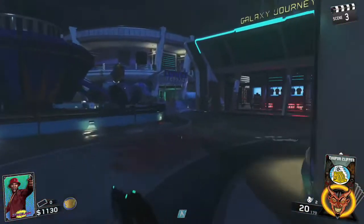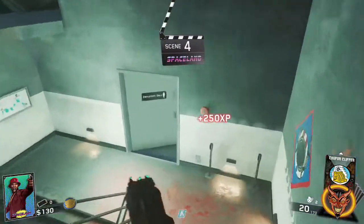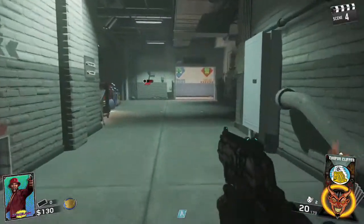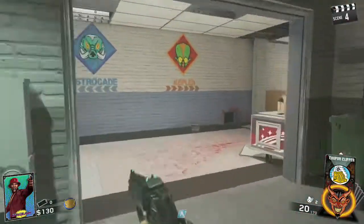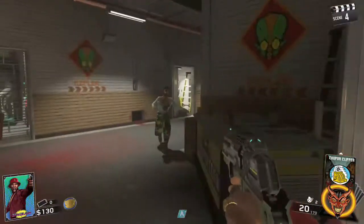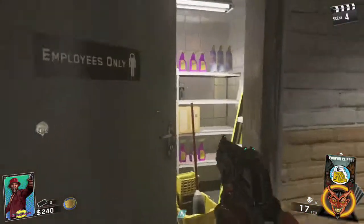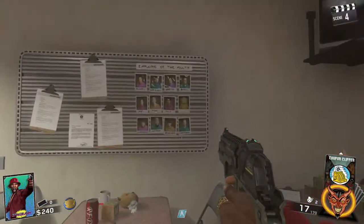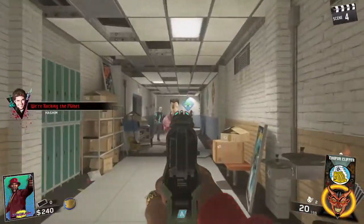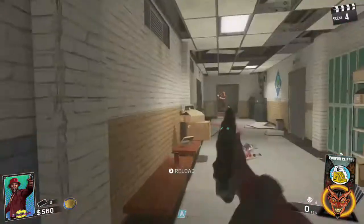I'm going to show you guys the basement because actually in the basement there are three potential spots, so I decided let's get that out of the way first. What you're going to want to do is go down to the Kepler side, and what you're going to find is the employee of the month bulletin board in the kitchen right here. As you can see right there, there's another teddy bear, and the teddy bear will always show up in the August spot — so that's always where you're going to want to look to shoot.